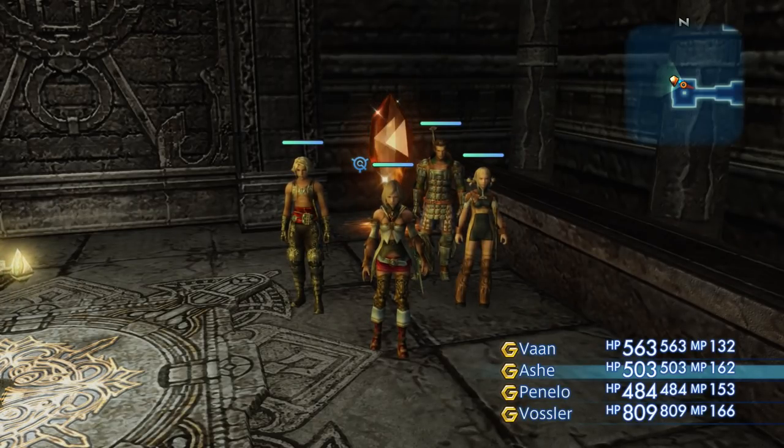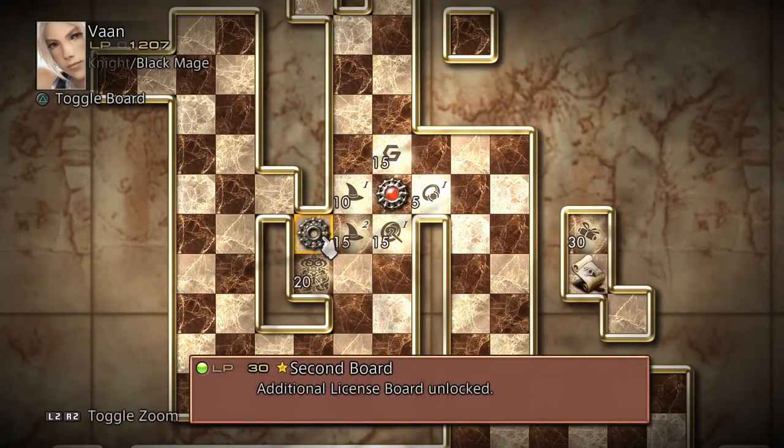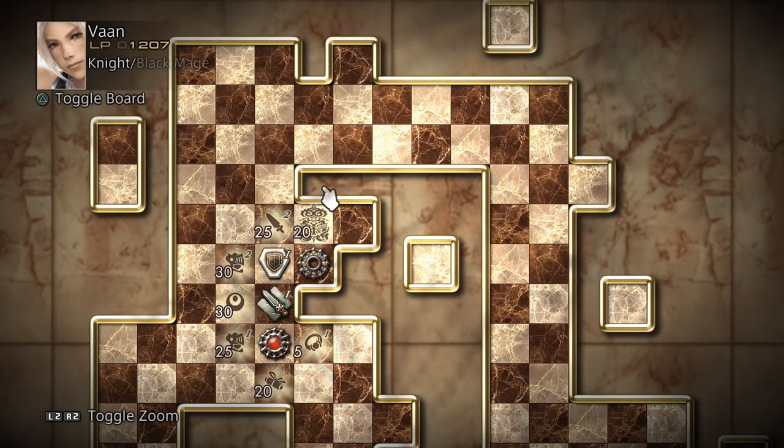Now before we can use a Quickening chain in battle, we first have to unlock the feature. This basically becomes available as soon as you have access to selecting a character's job and have enough license points to earn their first level of Quickening. For the sake of this example, I've gone ahead and learned two jobs on Vaan — Knight and Black Mage — and we're going to briefly introduce how Quickenings work on the board. A Quickening ability can be noted by its red-orangey hue circular icon next to LP, which you can see at the bottom of the screen.